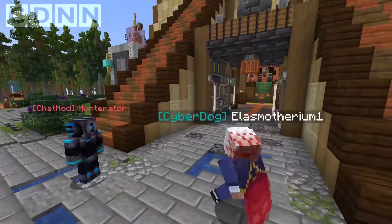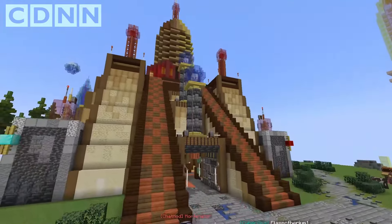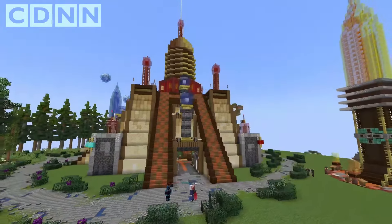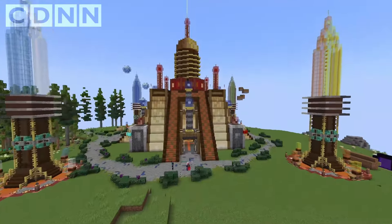Greetings Montaneda and welcome at the Iron Coil. It's great to be here, Ellis. Thanks for showing us around. So first of all, what is this place? What does it do? This place is a place of lore, magic and storytelling.